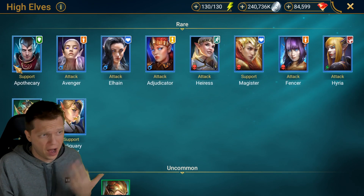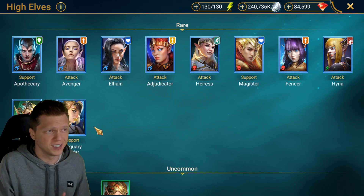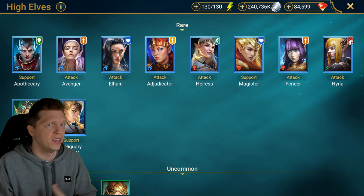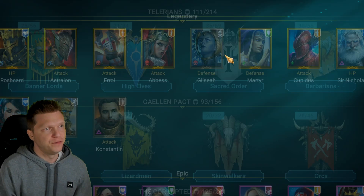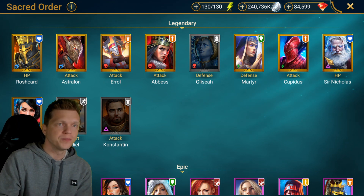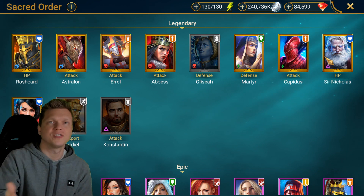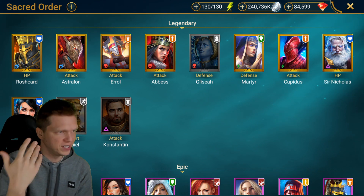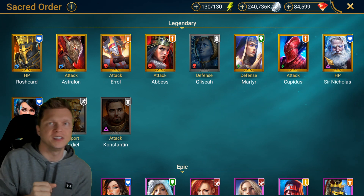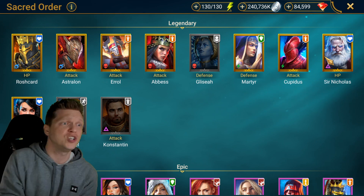Tyrell has a lot of utility too — turn meter suppression and AOE attacks that break defense. Down in High Elves rares, Apothecary and Rathcrawl Tender can be very good supports — Apothecary boosting speed, Rathcrawl cleansing poisons, healing, and doing some reviving. For Sacred Order, Sir Nick is obviously amazing if you have him — a great shielder similar to Miscreated Monster, hitting spiderlings and placing tons of shield.